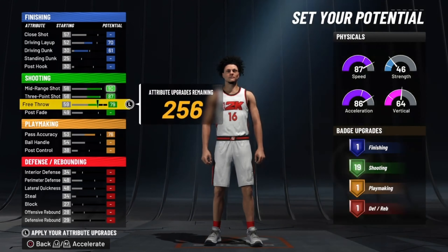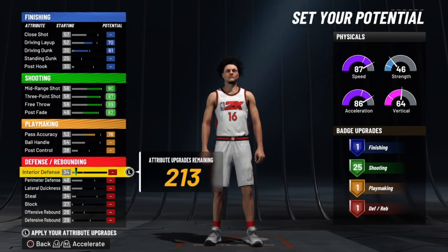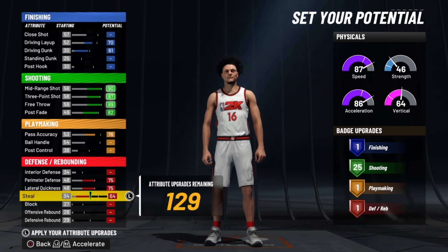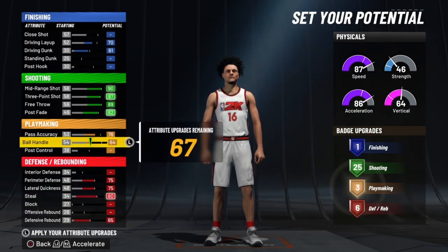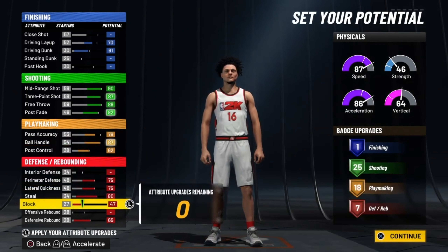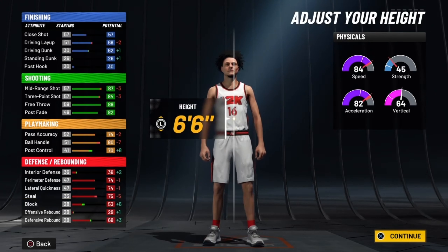If you want to make my shot creator, go for a 70 layup, a 61 drive and dunk, and a 76 pass accuracy. Everything else for the shooting, basically max out, and then put your post fade to an 87 because you want to save some upgrades — every little upgrade kind of counts and it's going to add up eventually.